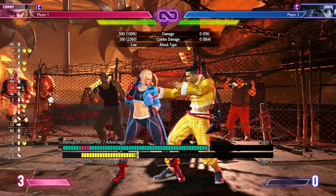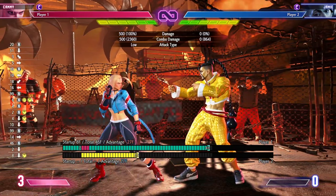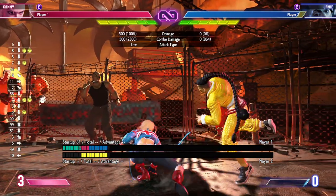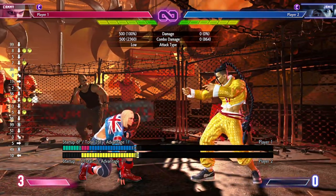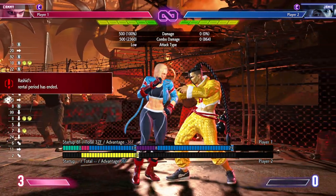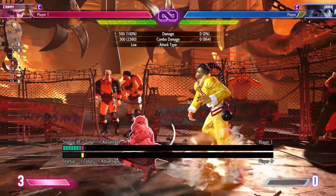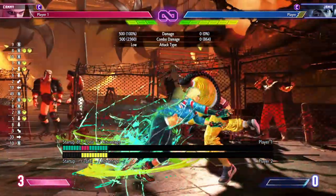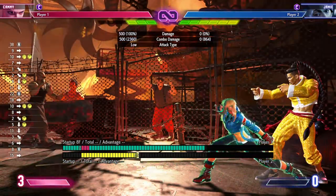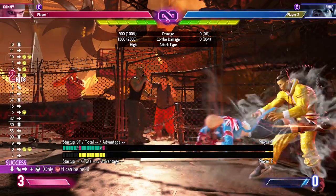The only caveat is you have to be back in neutral — you can't be pressing down-back and parry and expect the drive rush to come out. As you can see there, the drive rush comes out naturally and easily when you're in neutral, or you can go back to forward and do the cancel right there. So either neutral or forward works.